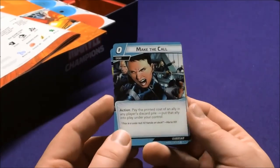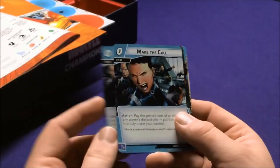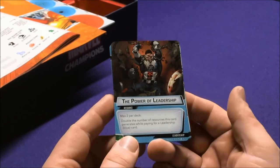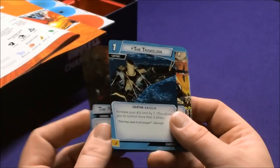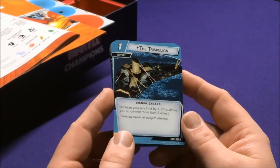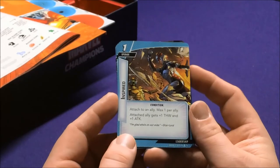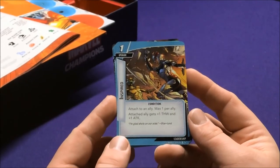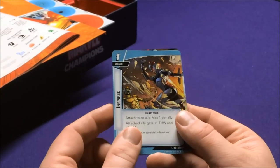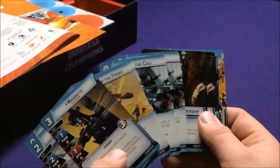Make the Call: pay the printed cost of an ally in any player's discard pile, put that ally into play under your control. Power of Leadership doubles the number of resources generated for blue cards. The Quincarrier is a SHIELD Location: increase your ally limit by one, allowing you to control more than three allies. Inspired is a Condition — max one per ally — and the attached ally gets one Thwart and one Attack. So these guys are all about allies and boosting allies.